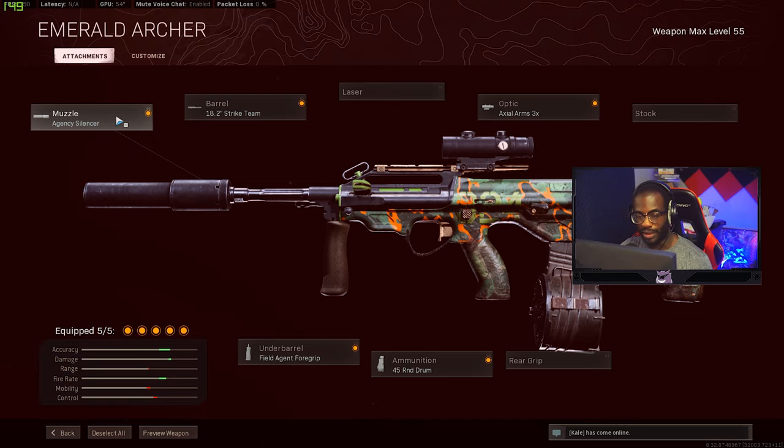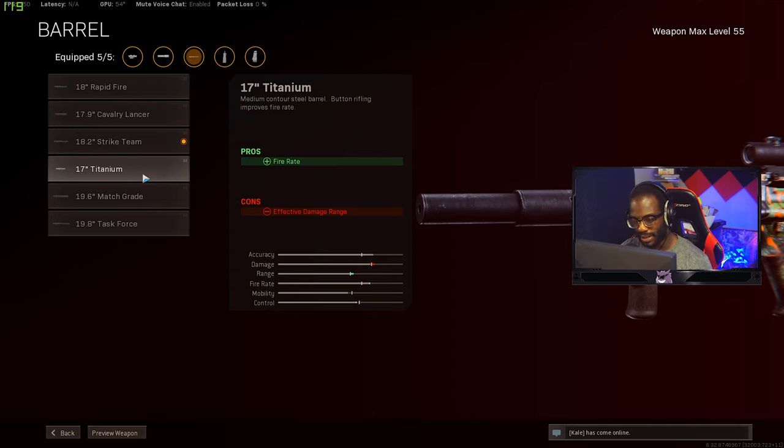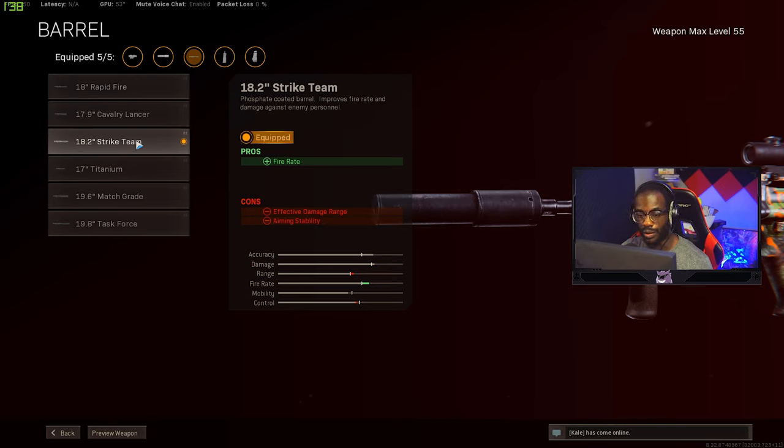On to the AUG — it's a pretty standard loadout with the Agency Suppressor. Previously the AUG ran the Titanium barrel for extra fire rate, but it doesn't give much bullet velocity. Right now you want the Strike Team barrel because it gives fire rate, and with the effective damage range, the gun has no damage drop-off. J-God did a video on it — the AUG has no damage drop-off, so the Strike Team is the best barrel.